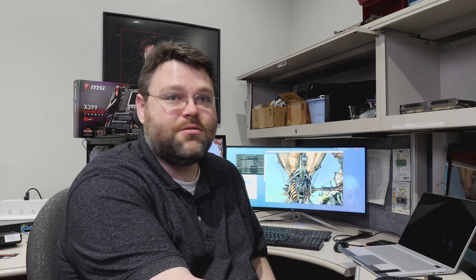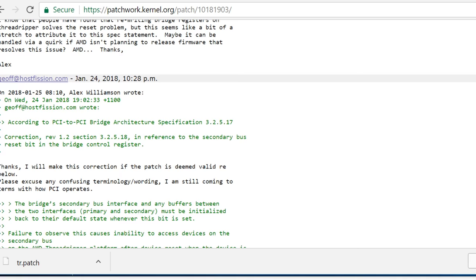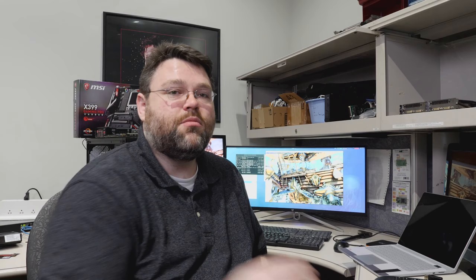Here is the patch on patchwork - it explains the bus reset. Alex Williamson is also a god among men and really knows what he's talking about. Because this is not an issue on Xeon, he's wondering if somebody from AMD will weigh in on what's going on. Long story short, there are multiple PCI Express bridge devices on Threadripper, and the specification says when you reset the bus you need to save and restore the registers.